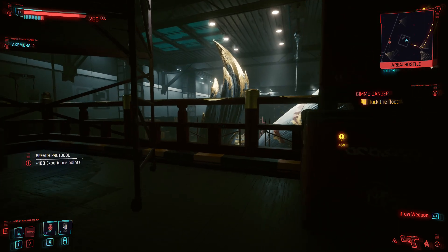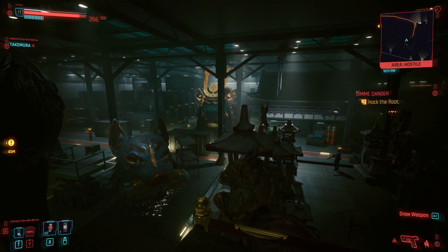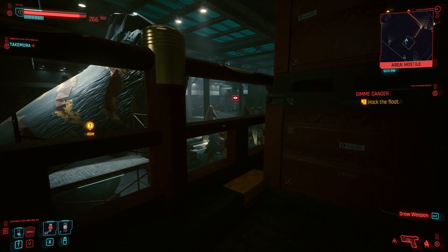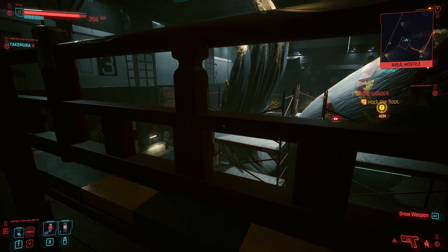Then you're going to jump on top of the very tallest part of this float and disable this camera right here. Again, disabling the cameras just makes things a lot easier. Now you're going to be seeing your goal — this is the float that you want to get to. Jump on top of it. A lot of these guards just don't really know how to look up, but a few of them do, so just keep an eye out — every now and then you're going to see someone spotting you, just go back behind cover when that happens.